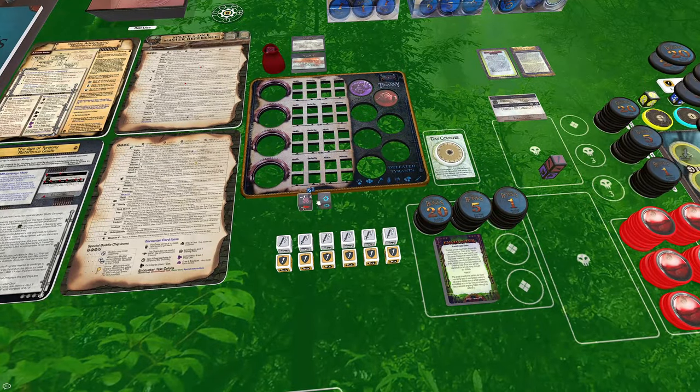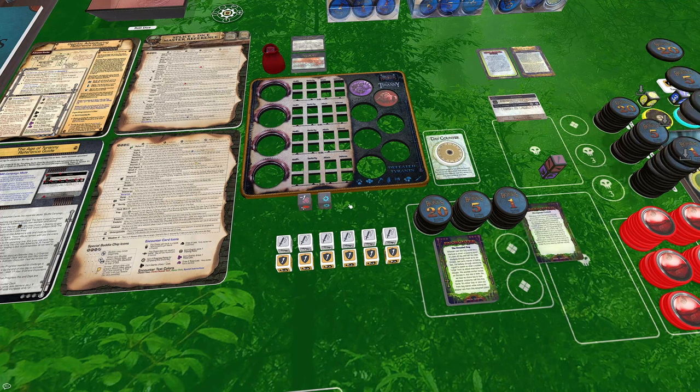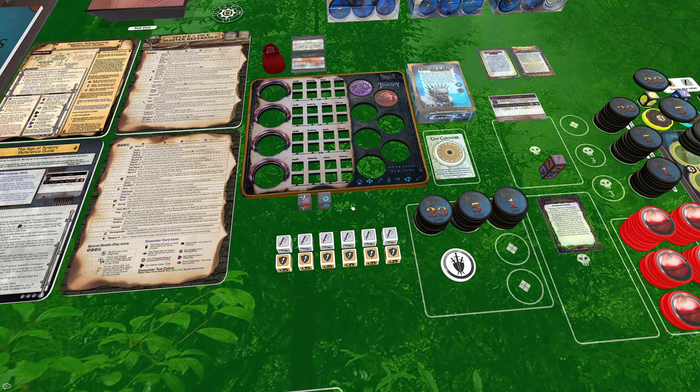Also note that there are some additional dice used by Age of Tyranny, either by the scar or boon cards — those are located right up here.